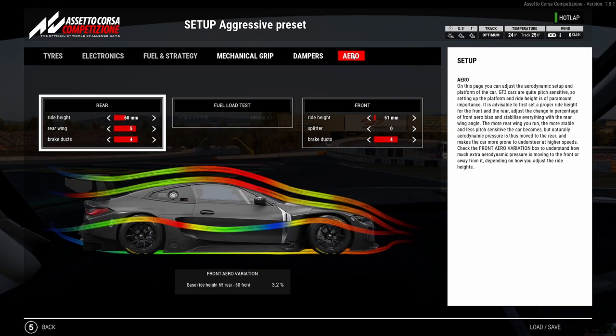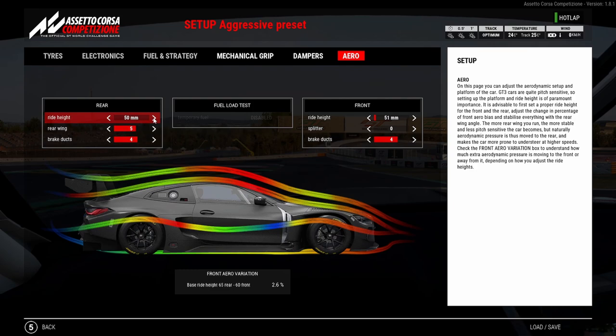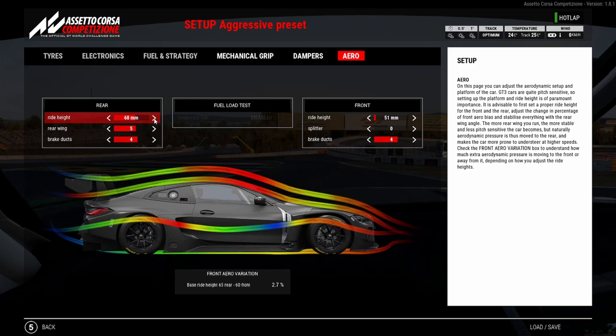Even in the BMW M4 — this is something I saw watching a Boothby stream yesterday; go check him out on Twitch. In the BMW M4, the new car, you can see the ride height variation. Once you go over a certain threshold, the ride height goes almost back down. Starting at 50 minimum ride height on the rear, as you keep going up the aero variation keeps increasing, but as soon as you get past 62 it starts going back down. Apparently the same thing is happening in the Porsche. I'm not sure whether that's a bug or a new aerodynamics feature.